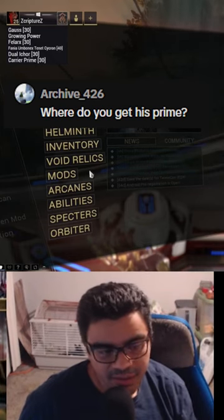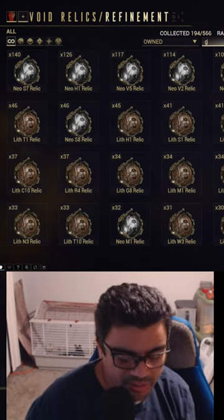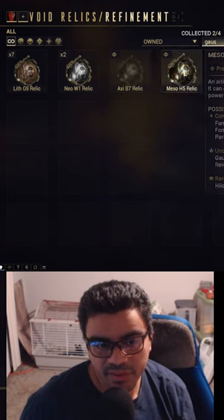To get Goss Prime, you would just go over to Void Relics and look up Goss. You're going to look him up and you can see these are the relics right here.